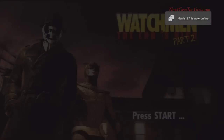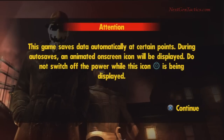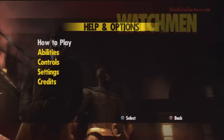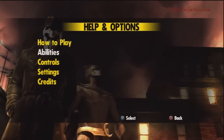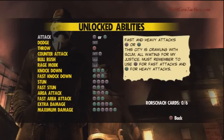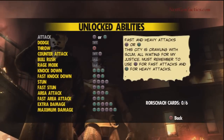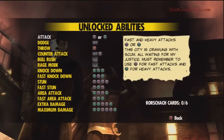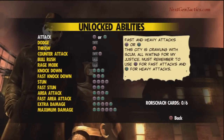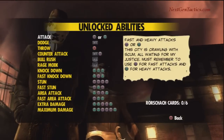Hey guys, it's Spiderbyte here. This looks like a new feature that we might be doing on a regular basis — going through game demos, taking you through a walkthrough, talking about it, and giving you a little bit of our input as to what we think of the game. We're just looking at the abilities. It looks like you've got a lot of combo attacks. There's a lot available right away with each of the characters. It looks like there's only two in the demo.